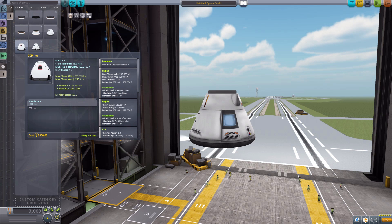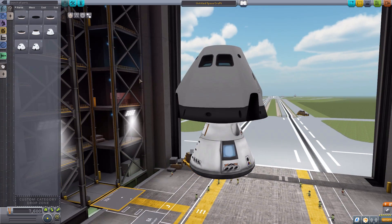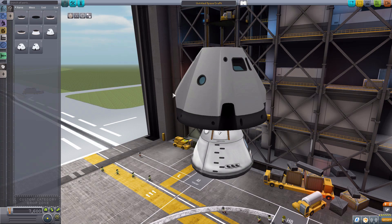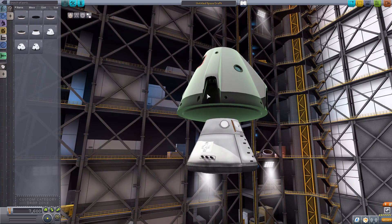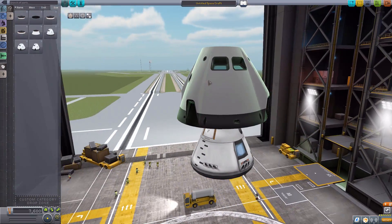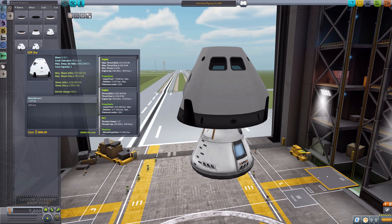The final pod is the CCP Ike, and again it's pretty similar to the Ghillie in size and shape, except now the engine ports are actually a bit more extruding from the ship and have quite a nice little look to them. I think this is by far my favorite one of the pods — I just love the look to it, it's quite cool looking. It has the similar sort of three crew capacity, one minimum, and the engines on this one are identical to the previous one in both their thrust and consumption.